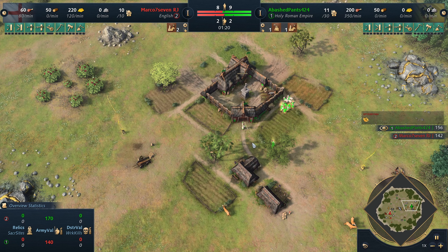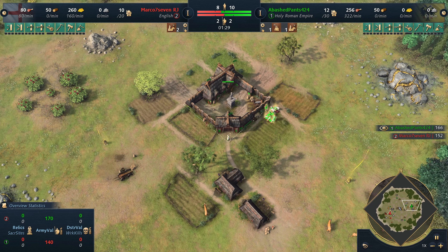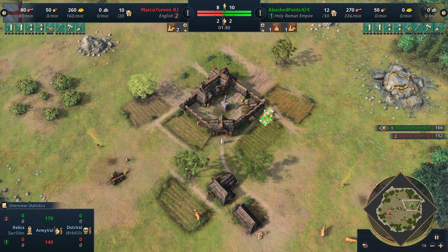Green: Abashed Pants. I had to — a name like that, I had to check them out. Abashed Pants plays a lot of HRE. They are 580 ELO. So a fairly close matchup in this game.